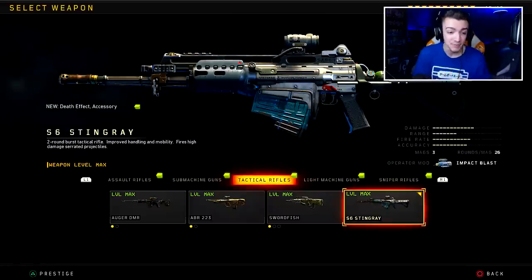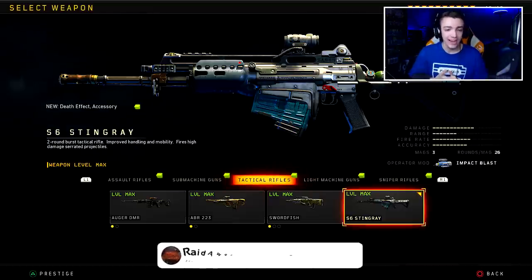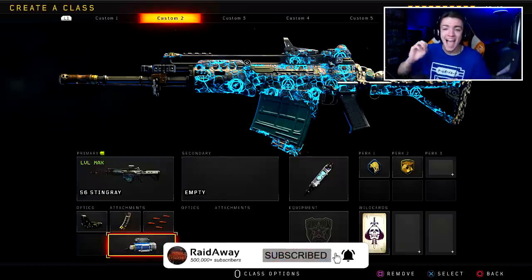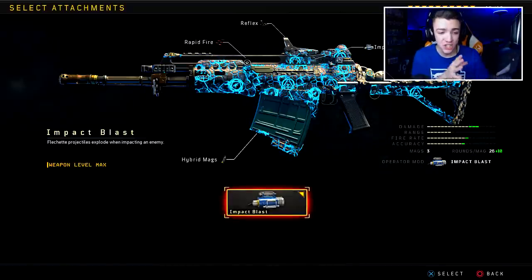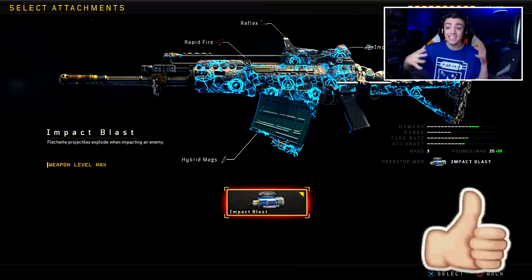The description says: two-round burst tactical rifle, improved handling and mobility, fires high-damage serrated projectiles. The best thing about this weapon is that it has an operator mod called Impact Blast. The description says flechette projectiles explode when impacting an enemy. When you shoot this weapon it literally explodes on impact — it's like you're shooting grenades or explosives out of this weapon.